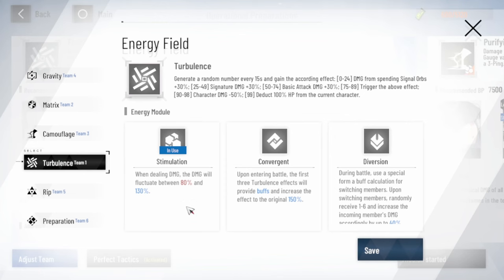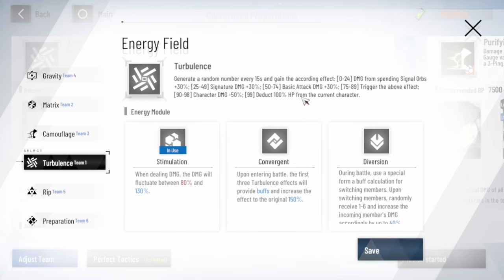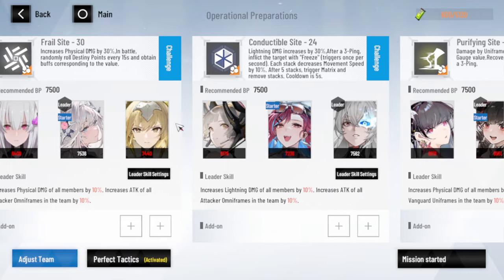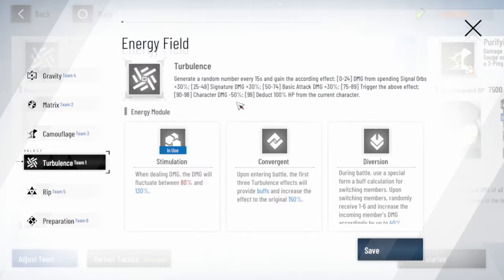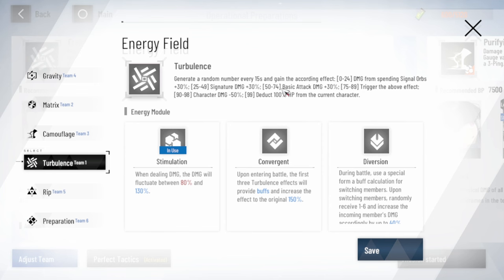The fourth buff — Energy Field, named Turbulence — is basically very random, like a double-edged sword. You can get a very good run or the worst one. They can give you potential 30% damage bonus, but you might also get character damage bonus minus 15% — it's basically a gambling run. I cannot recommend which way to go. Because of the RNG, I usually give it to my stronger side team like physical or lightning. The fluke range is 80% to 103%, which is very gambling — that's why I don't really like it.